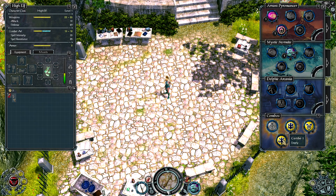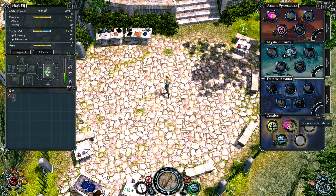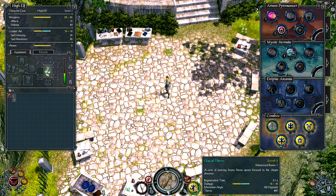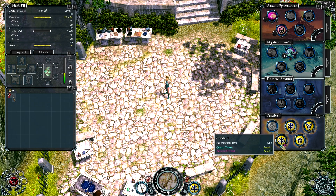The combos are pretty interesting. You pick a combo and then you can customize it — you can put two different skills into the combo however you want. Then, as you're fighting, you can right-click the enemy to use the skill on them, and it'll use whatever skills you have stocked up in the combo.